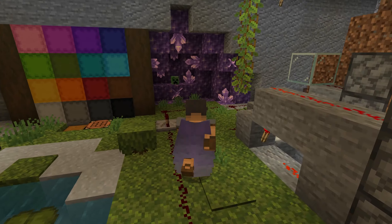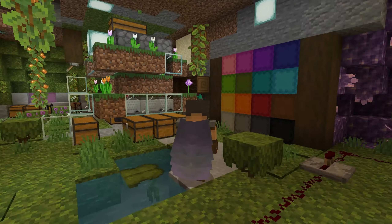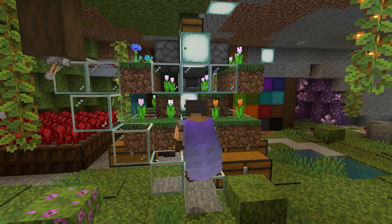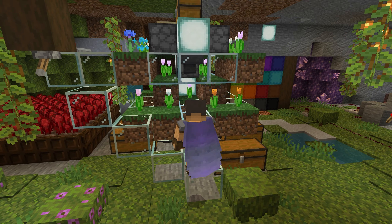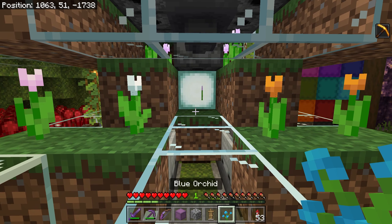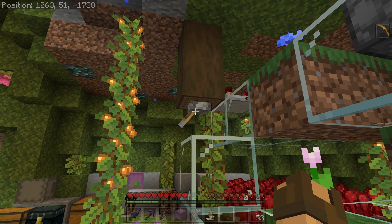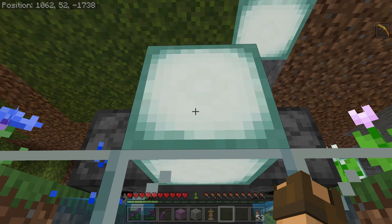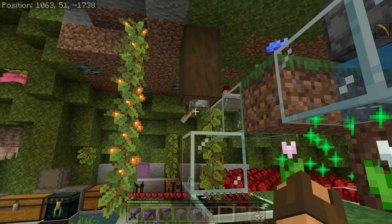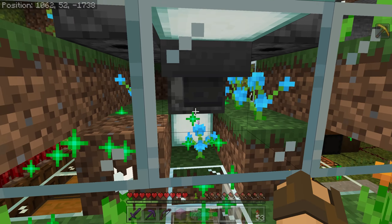Continuing on with the tour. Amethyst cave here — just a bit of decoration. And then we've got our dye area over here. This is a flower farm; it's Prowl's design. You put in a blue orchid, and up here you hit this lever — there's bone meal up the top. If it gets stuck on water you just flick it on and off again until it clears.